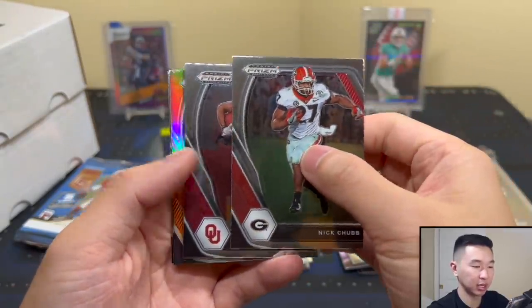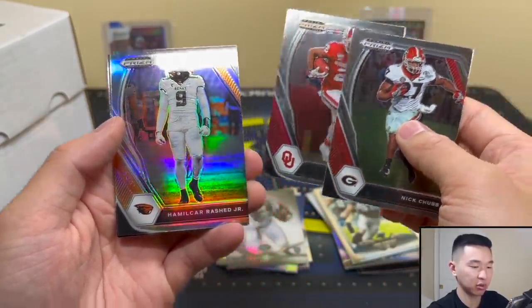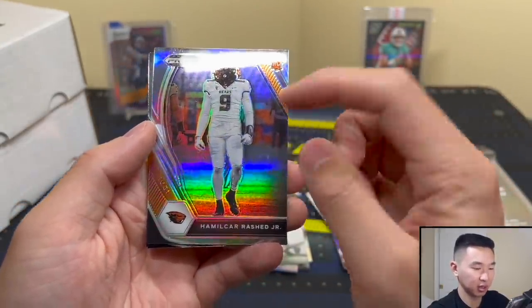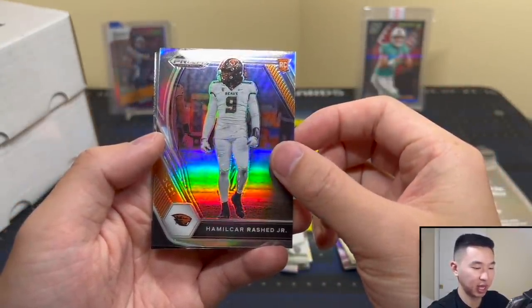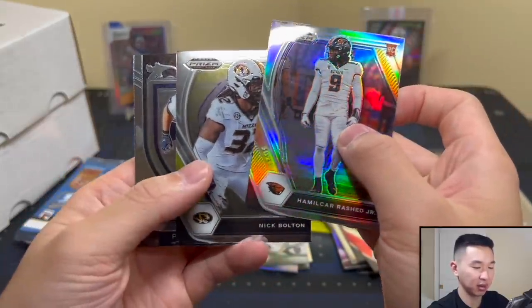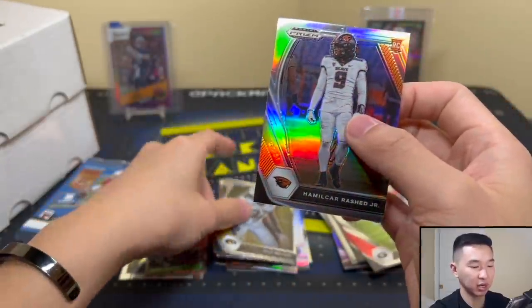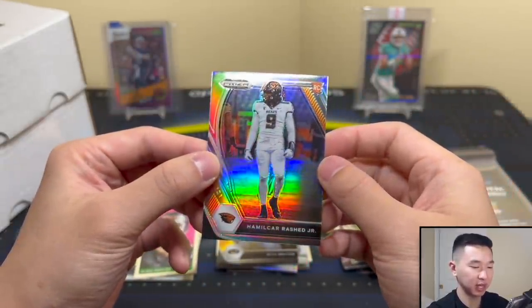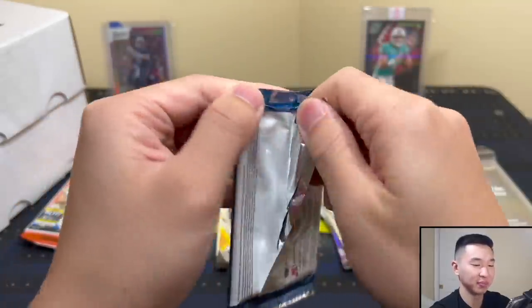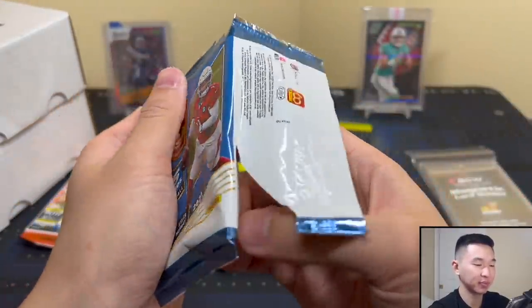Now time for the H2 Prism Draft Picks. Nick Chubb, CeeDee Lamb, Hamilcar Rishi Jr. — yeah, okay, silver is a pretty cool name, Hamilcar. Nick Bolton and Pat. Nothing crazy there. We'll put this silver Hamilcar card there — his name is cool enough. Alright, time for Diamonds Elite.